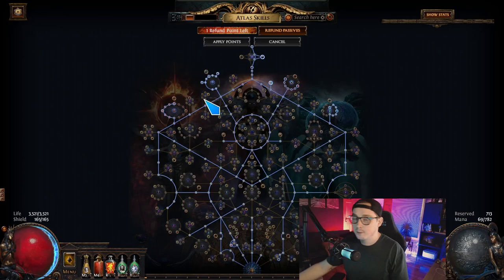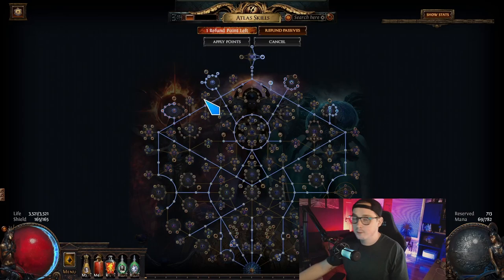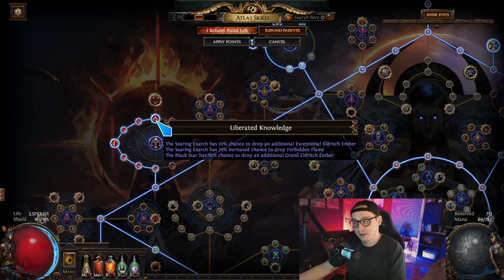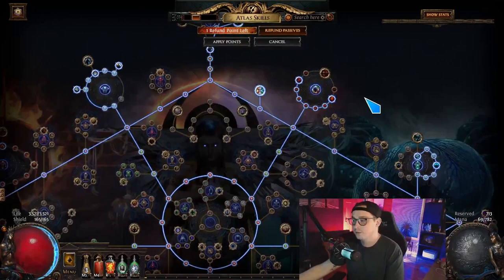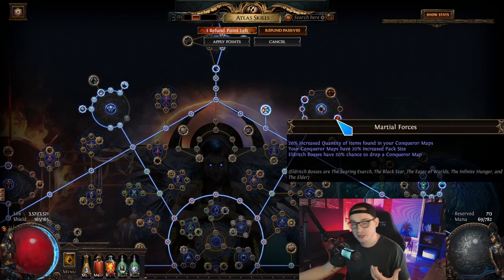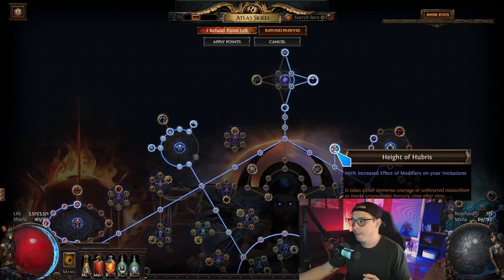Let's quickly look at the tree. This is a boss rushing tree I'm using for another strategy, but here are the most important things: you want to get over to Liberated Knowledge so you can have an additional chance for embers. You also want it on this side for an additional chance to duplicate your currency items from the Infinite Hunger. You want Martial Forces because that gives us a 20% chance to drop the conqueror map — so if you run 100 of them you're going to get 20 on average.